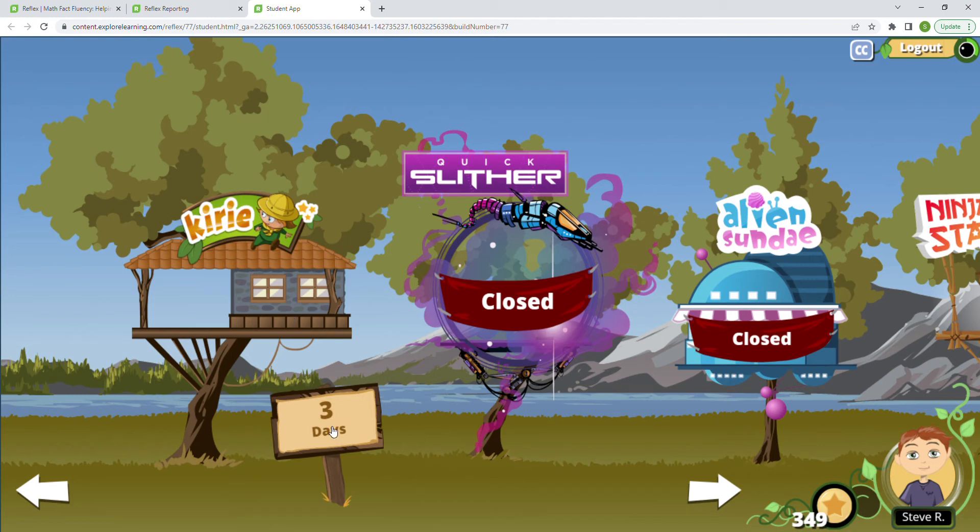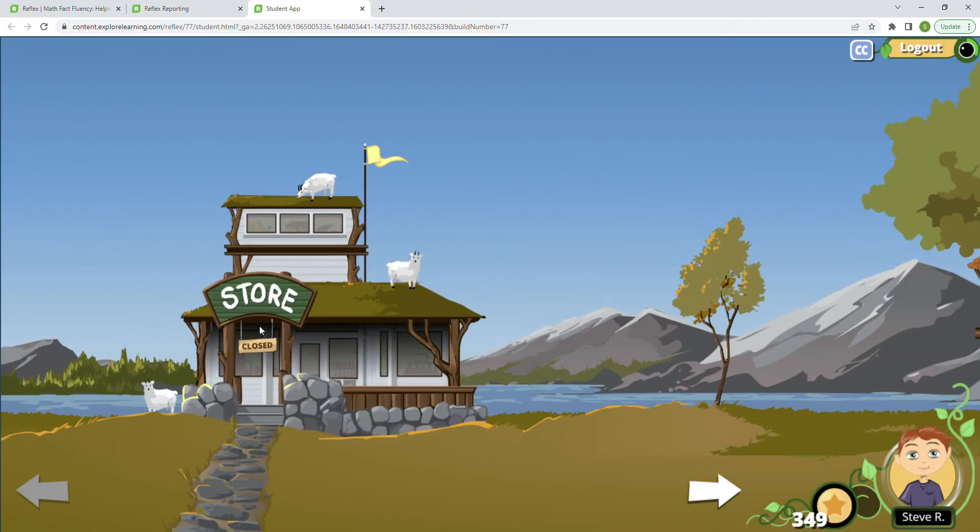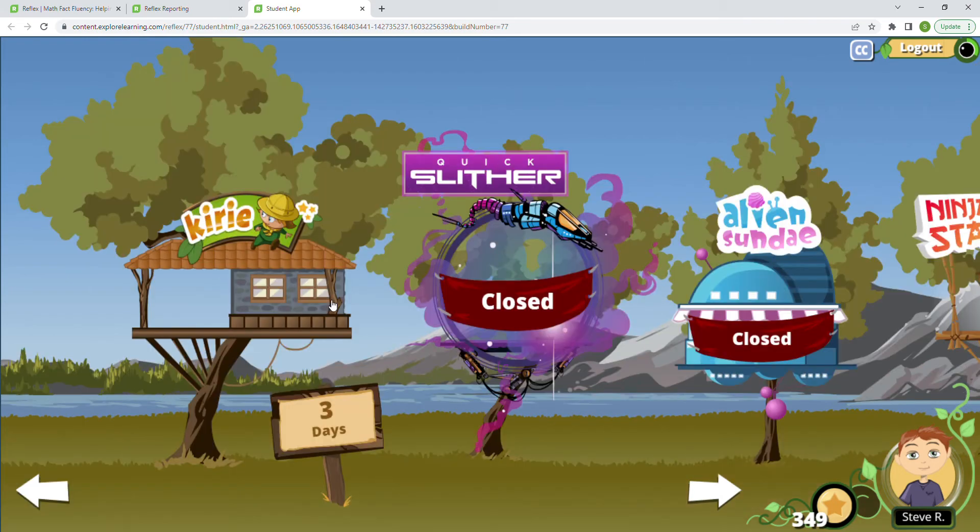You can see this says three days, so I need to get three more days' worth of green lights. If you don't get your green light up here first, we're going to fill up this green circle, and then the center ball or globe is going to fill up green as well. Once I do that, I will have two days left. We're going to play Kiri until I get my green light. The store is closed so I haven't answered enough facts for that yet.